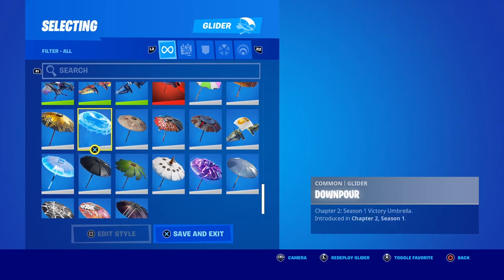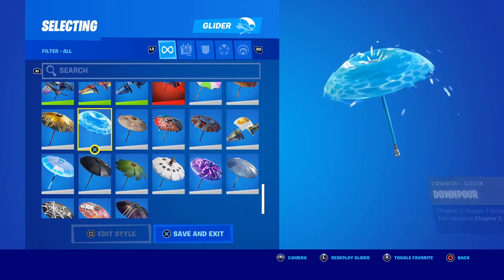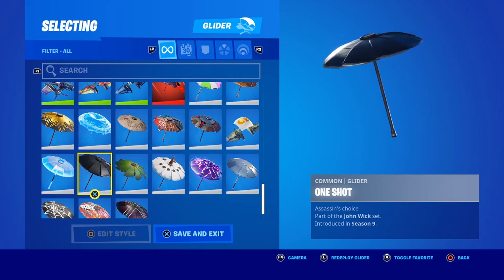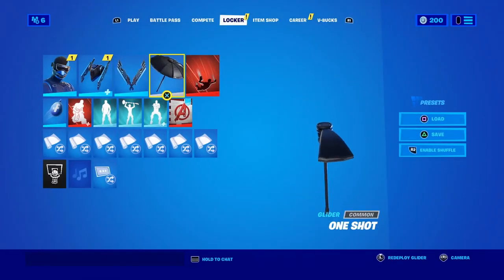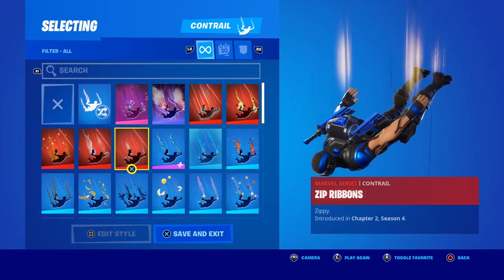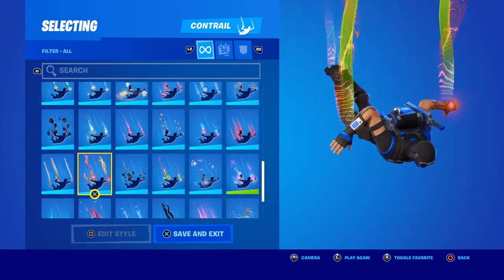Unfortunately there's not really an umbrella to match him — there's probably a glider, but I don't like rocking gliders. The closest thing to a black or blue umbrella we have is from Chapter 2 Season 1, and the Season 9 one is okay too. I think I'll stick with the all-black one to stay stealthy. I don't really care for contrails either, though I see a couple of blue ones that look okay with this skin.